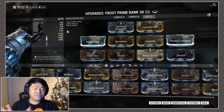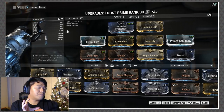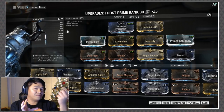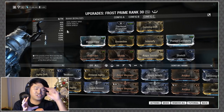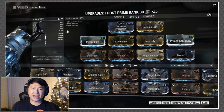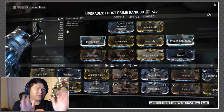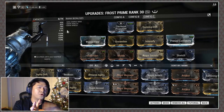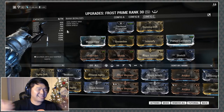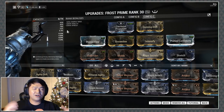Since the weapon is getting more affinity, you're going to end up getting more focus as well — it's an odd thing to explain but just know that the weapon getting more affinity translates to more focus gained overall.